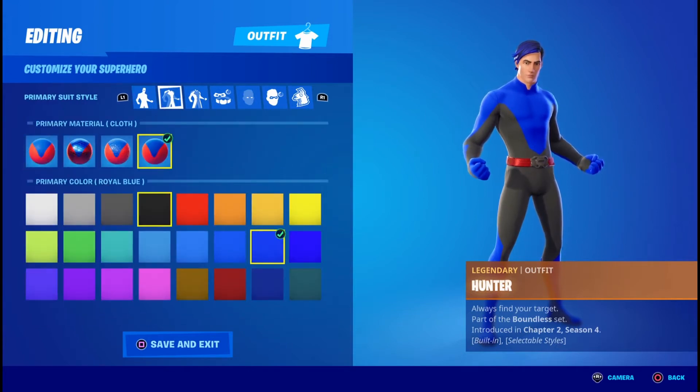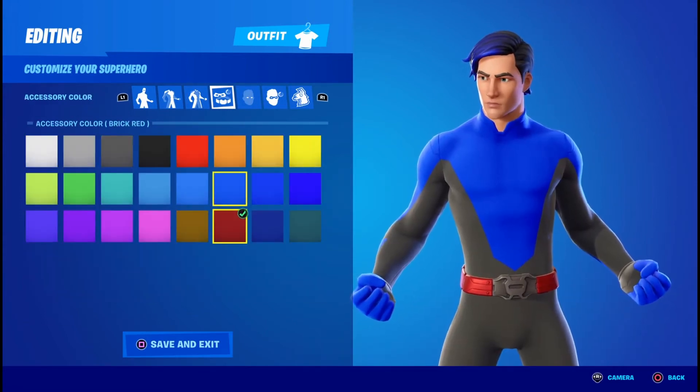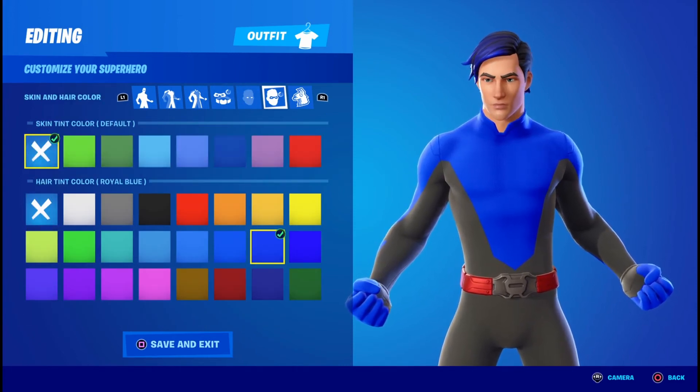For the primary material you're going to want Cloth in Royal Blue, for the secondary material you're going to want Cloth in the color Silver, for the accessory color you're going to want Brick Red, and for the eye effects you're going to want them off — click the X. Skin tint, click the X, and for the hair tint color you're going to click Royal Blue.